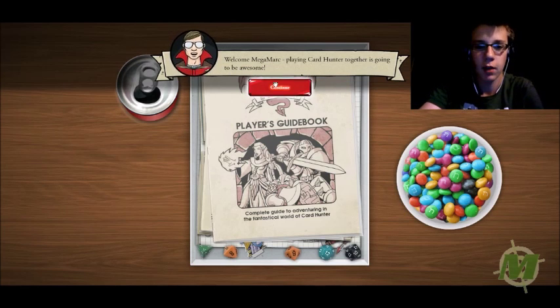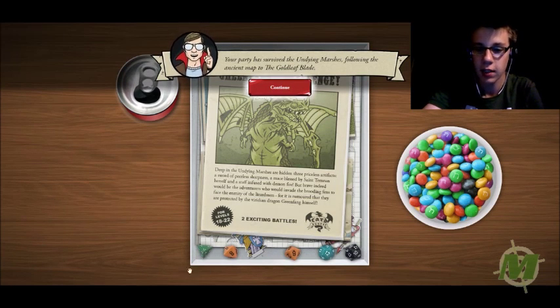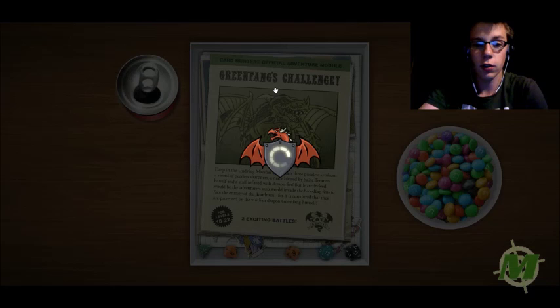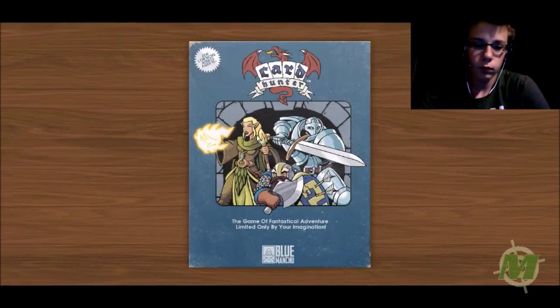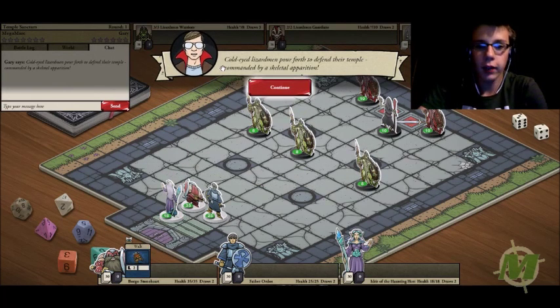So this guy, I imagine, is like the DM — the Dungeon Master. Let's do Green Fang's Challenge; my older brother Melvin has been telling me how great it is. It looks like Dungeons & Dragons — you can see all the dice and like N&N's instead of M&M's. Your party has survived the Undying Marshes, following the ancient map to the Goldleaf Blade. Now approaching the Bloodsoaked Altar of a Lizardman Shrine, they brace for a final assault.